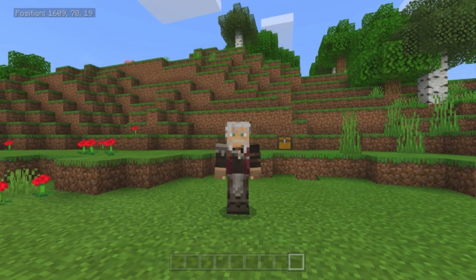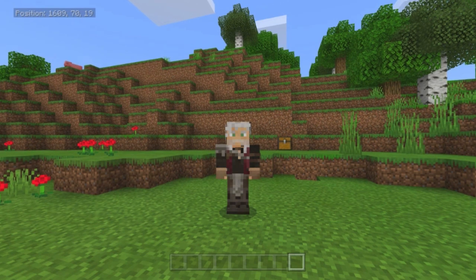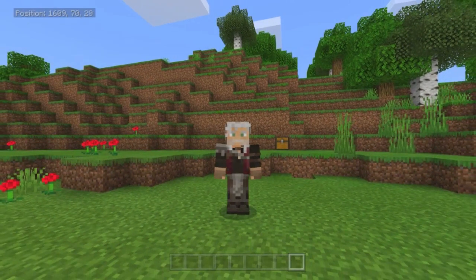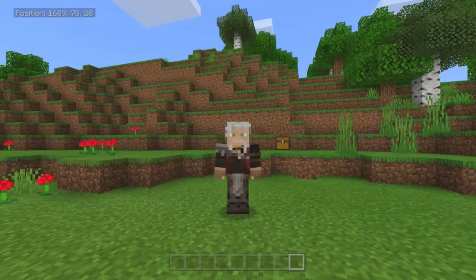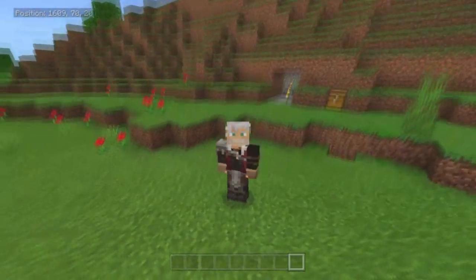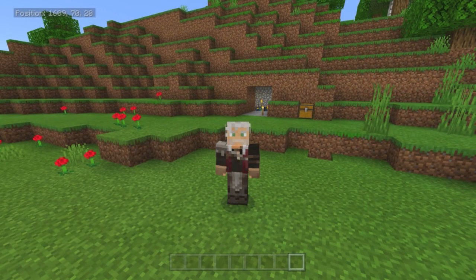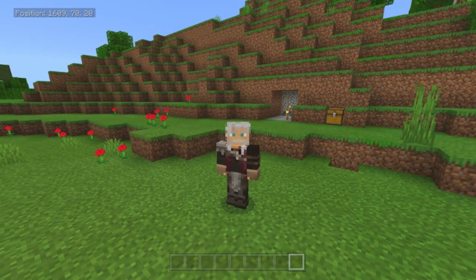Hi, this is Lister, and welcome to another tutorial video. This one is for my little drowned farm — you guys might have seen it on my Skyblock series. It works really well because when zombies turn into drowned, they drop all their armor and anything they're carrying 100% of the time. I've got a zombie spawner here, and we're going to turn this into a switchable zombie-drowned farm.